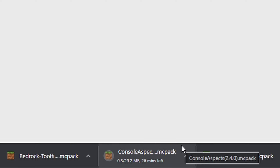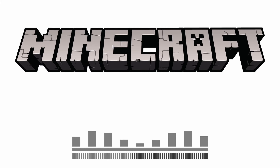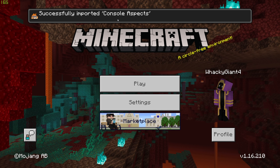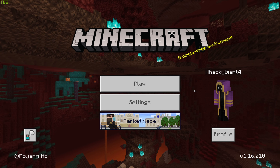Guys, all the things have been downloaded now. You just need to click on the pack files and they will automatically install — it's really very easy. You just click on the .mcpack file and it installs automatically. I have to wait a bit for the game to install it, and it will show something like 'Successfully installed Console Aspects.'